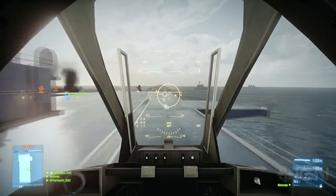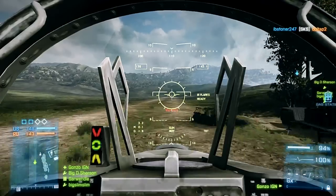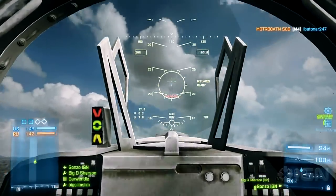Taking off is all about common sense. Accelerate by hitting right trigger, R2, or W, then pull back on the right stick or the mouse to lift into the sky.